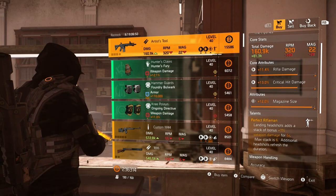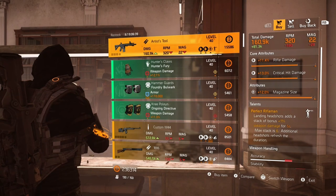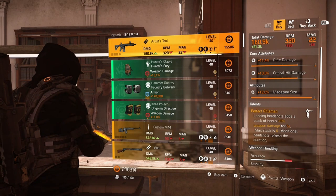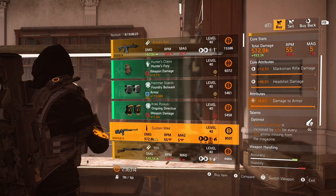At the clan vendor we have an Artist Tool: 11.4 rifle damage, 13% critical hit damage, 12% magazine size with Perfect Rifleman. Landing headshots adds a stack of bonus +11% weapon damage for 5 seconds, max stack is 6, and additional headshots refresh the duration. We also have a max armor roll for some Foundry Bulwark knee pads — that's not bad.